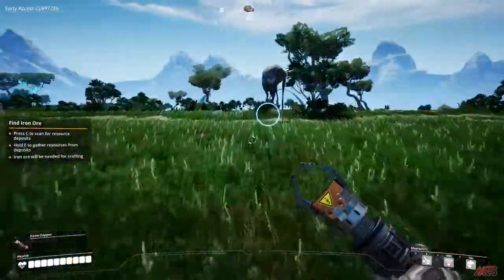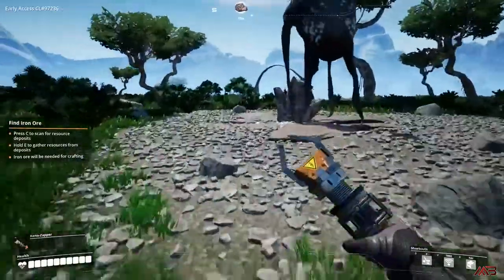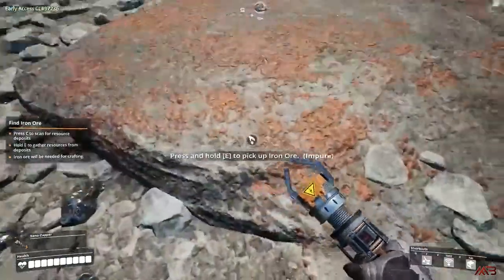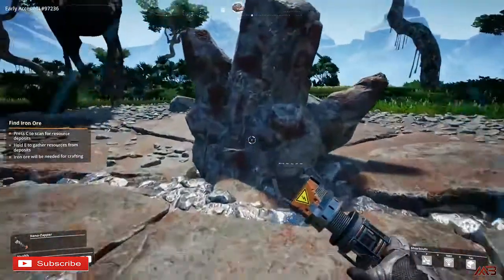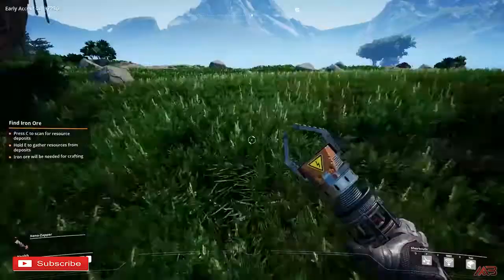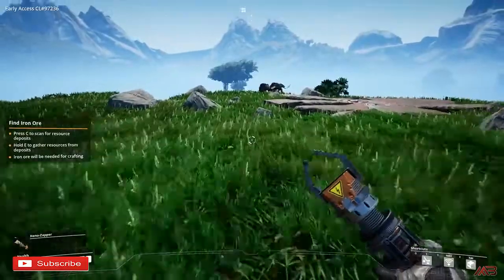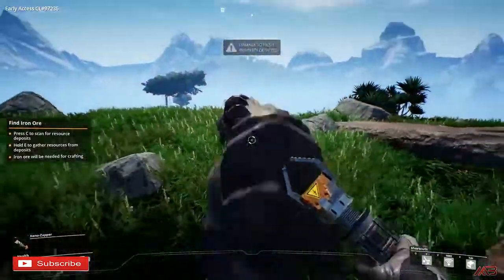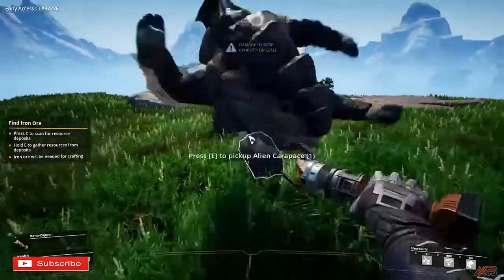I'm going for the closest one here. In the front we have an iron ore node, which is the big rock in the center. You can mine manually just by hitting the node with your E button. There are also enemies in the game that will try and eat you. For some reason these Hogs are very angry — they have a huge aggro range.